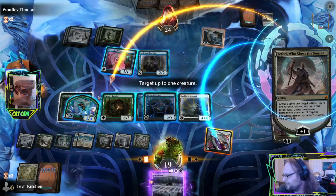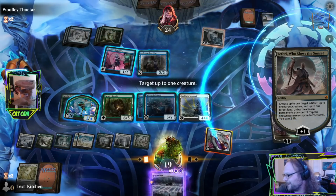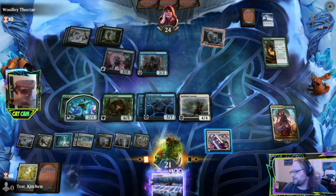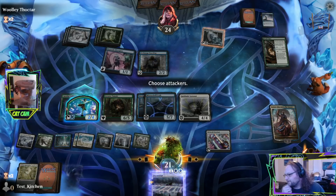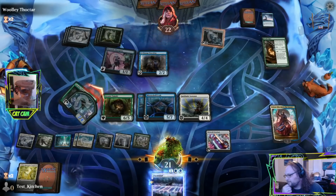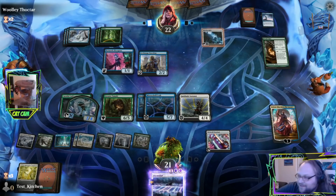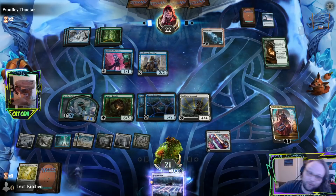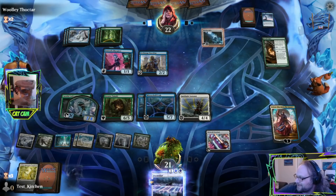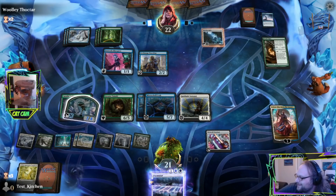Let's untap this guy, tap this guy, untap this guy, untap our blue source. And I guess we try to get in, because why not? I really meandered my way through some of these turns, but we get there. I think we arrived at the correct conclusion. That was the best Restoration of the night — look at all our stuff. Nice stuff.